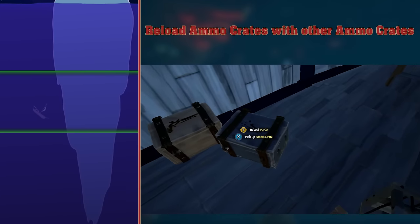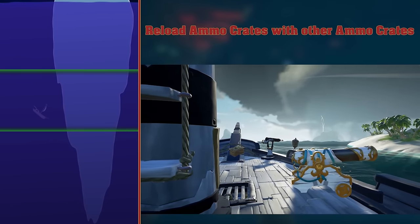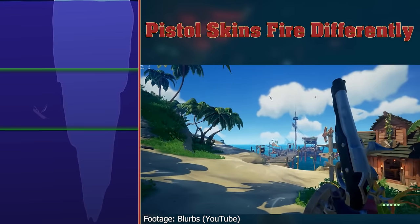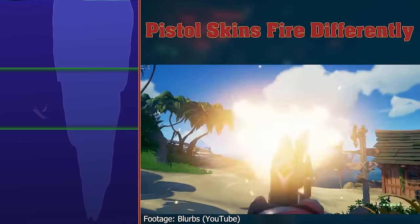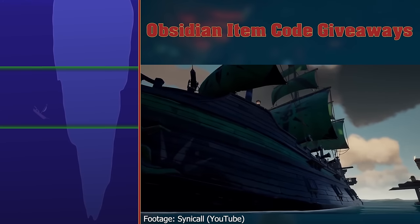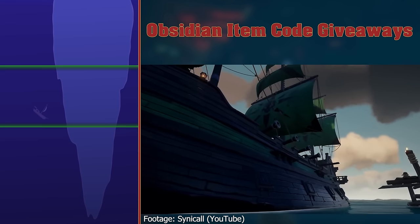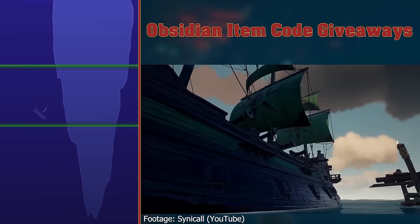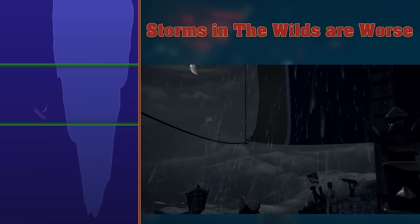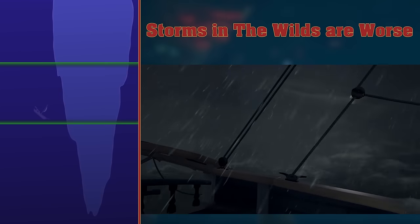Reload other ammo crates with other ammo crates. There are ammo crates in Sea of Thieves which have a capacity of 50 ammo. They can be refilled with the infinite static ammo crates found on islands and your ship. Pistol Skins Fire Differently. Technically, every pistol skin fires the exact same, but what's different is the sights on a pistol. A Blurb's video showcases this perfectly, and also inspired me to use the mercenary pistol, which has a beautiful iron sight on it. Obsidian Item Code Giveaways. Obsidian Item Codes are given away by streamers. All Obsidian ship cosmetics are currently not possible to obtain, except the Capstan I believe. Storms in the Wilds are worse — I'm fairly sure this is a myth. I've tried researching it and found nothing about it. I've never noticed any difference in the Storm's properties between the Wilds and other regions myself.